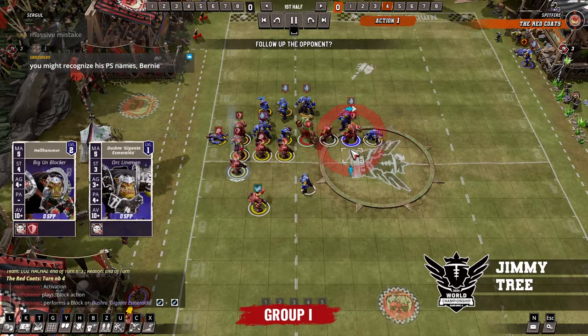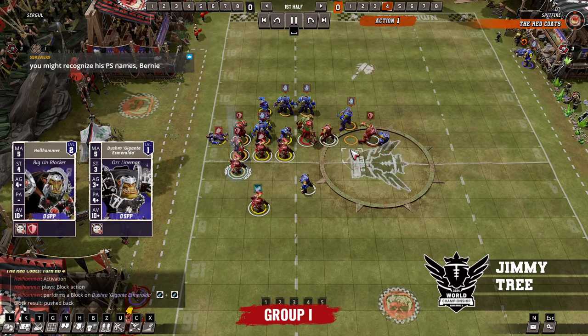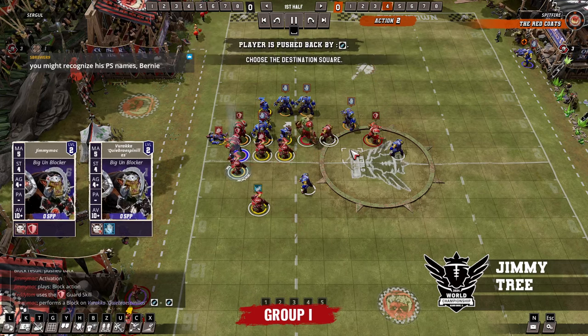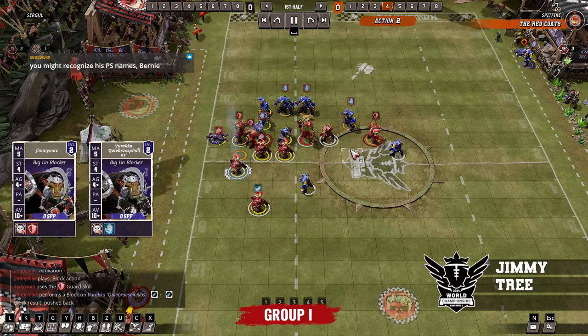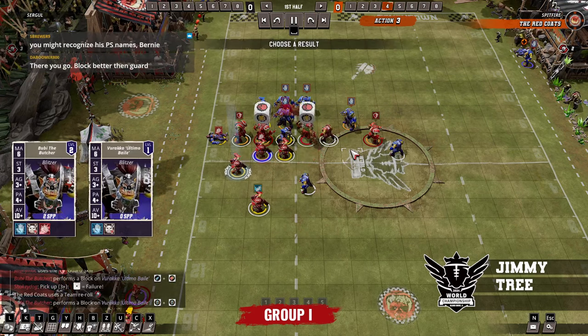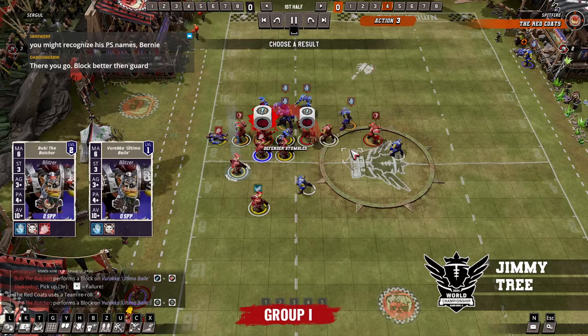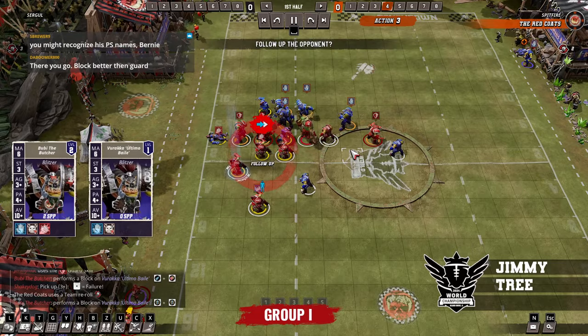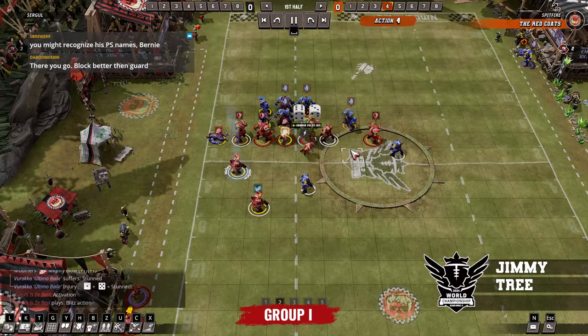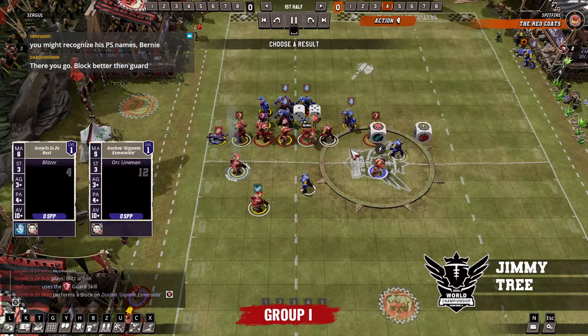He rolled a 1 and 9 and got him down because he didn't have block - Kaz'd him. Block's a good skill too - it's really good. Block is just the basic skill that every single player wants first. But at the same time, I've always thought if there was a team that was all guard in the same way that Norse's all block, it would be just wild. Guards are incredible.